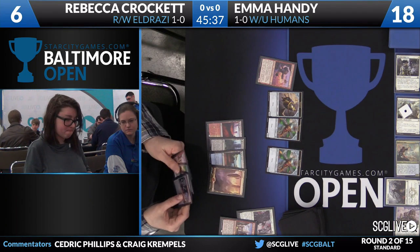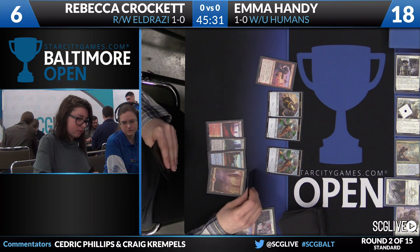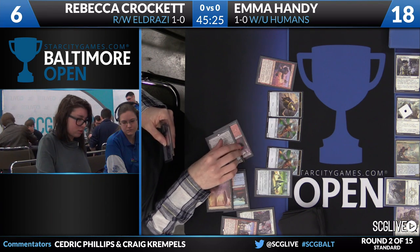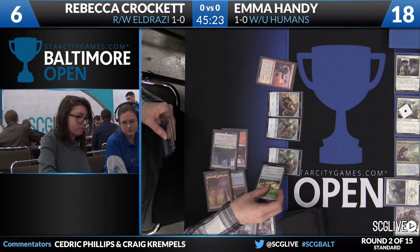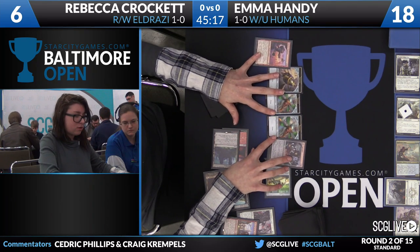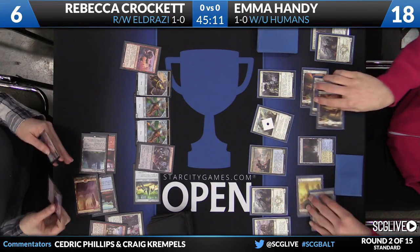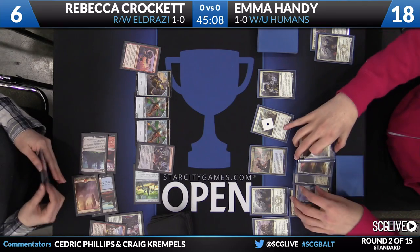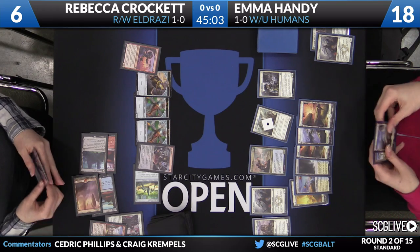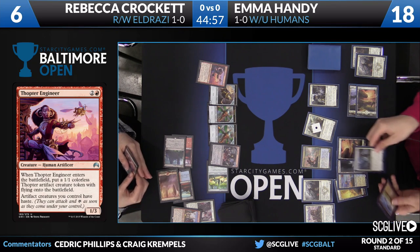Crockett taps and draws — picked up a copy of Vile Aggregate. Has a copy of Hedron Crawler in hand, also an Eldrazi Displacer. Going to start with the Crawler. Rebecca has to position herself here to play to some of her bigger outs — Chandra Flamecaller right now, she's a few lands away. If she can hang on long enough and get that on the board, it's going to completely swing the tide of battle. We saw Rebecca play a Hedron Crawler and then immediately tap it for mana because of the Thopter Engineer — that's just good deck building right there.